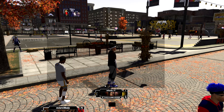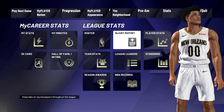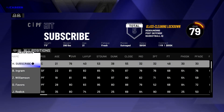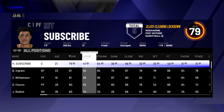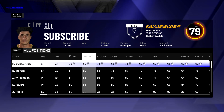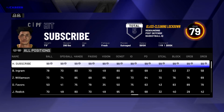Once y'all are loaded into the park like I am right here, y'all want to go ahead and go over to stats, then go to roster, go to your player, and then just go ahead and press X or A twice, and then bring everything all the way up - your layups, your shooting, everything just all the way up.